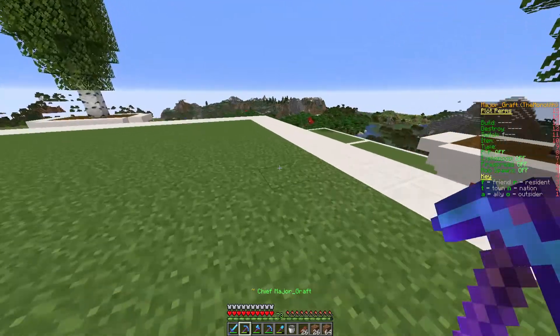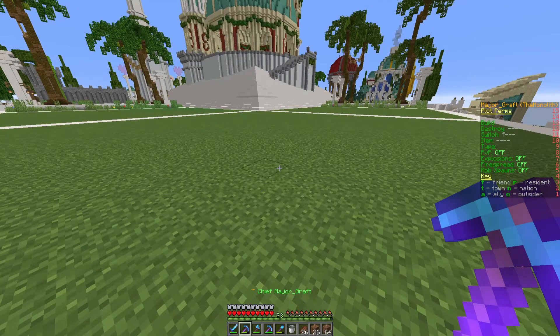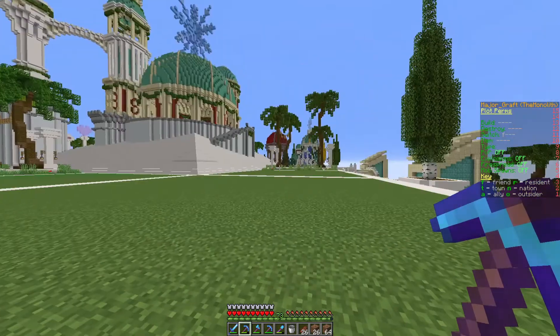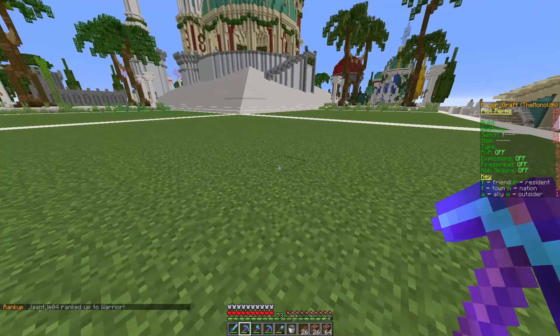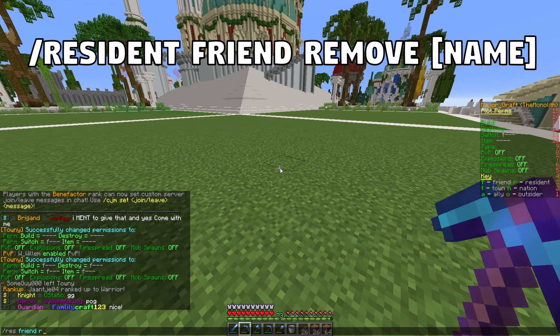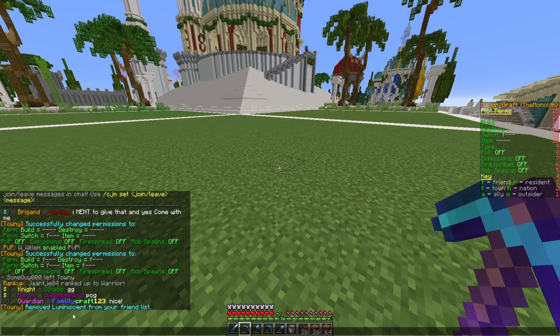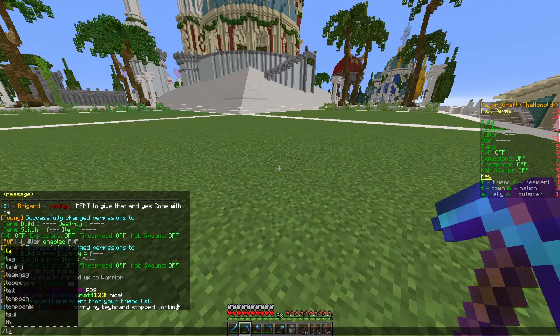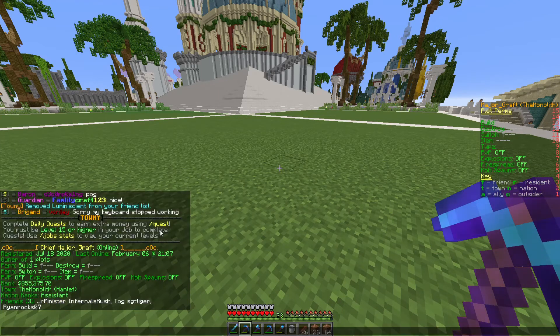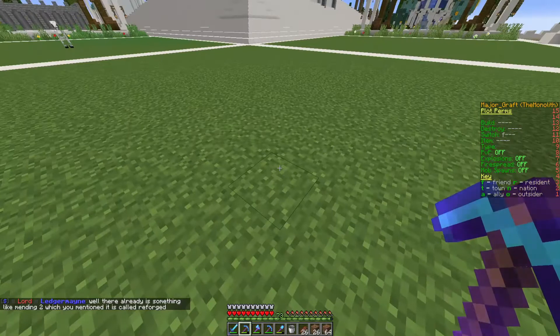Now, what happens if we change our mind? What if someone on our friend list we decide we no longer want to have access to our plots? You can remove them very simply with /res friend remove and then their name — so sorry Lumi, but you're off. There we go: 'Removed Luminescent from your friend list.' Running /res again, you can see Luminescent is no longer one of my friends, and that means they no longer have permission to work on this plot even if the friend permissions are on in the permission hood.